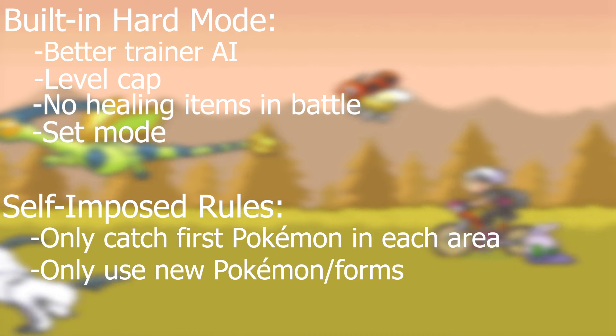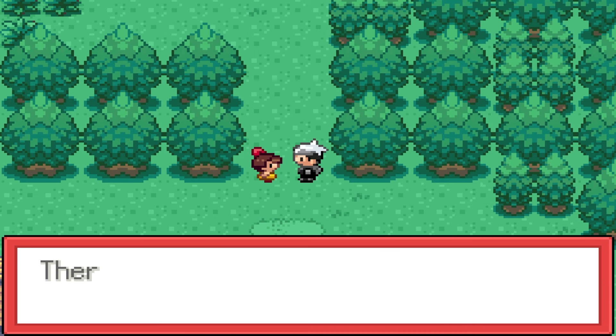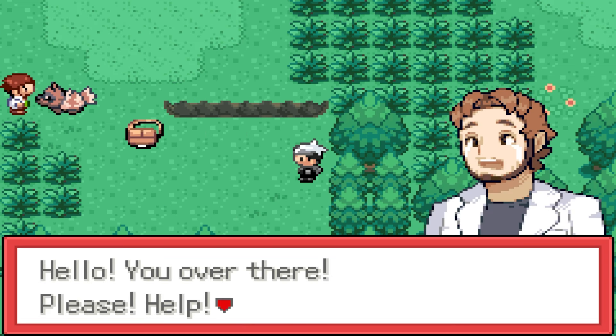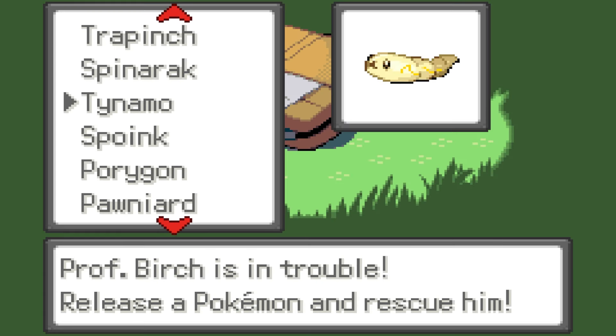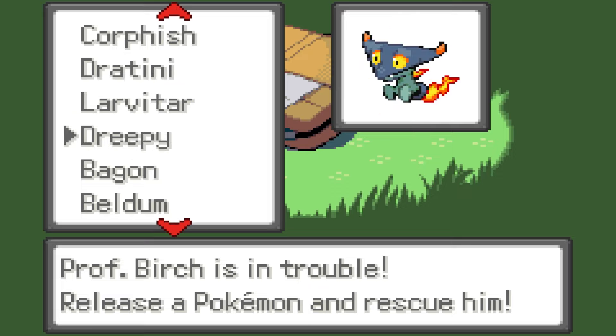Add on the one Pokemon per route rule and we've got ourselves a hardcore Nuzlocke. We start our adventure like any other in Hoenn, but this time Birch has a smorgasbord of Pokemon in his tiny little bag, including some of the new forms we are looking to use in this playthrough. We can choose from Celosus, who is now Psychic Grass; Tynemo, now Ground in addition to Electric; Hawn-Eared, who drops Dark for Fairy; and Dreepy, who burns away Ghost for a new Dragonfire typing.